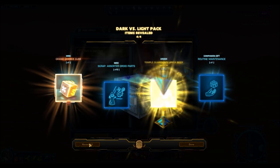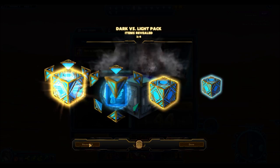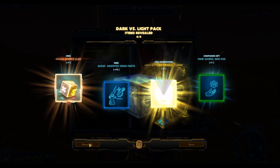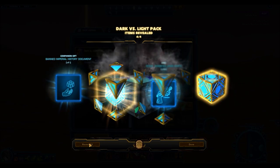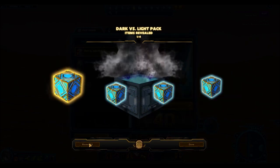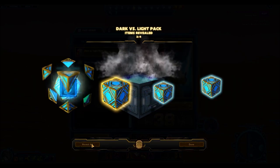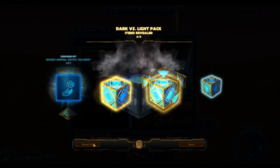The decorations from these packs are also profitable — things like the Revanite Altar and Reliquary Vase sell for hundreds of thousands of credits on the GTN. It was really highlighted to me when I did the final calculations, going through my item stash. I had like five decorations each worth 500,000 credits — that's 2.5 million credits right there. So you can see how it can be totally profitable. The bottom line is these packs are amazing.